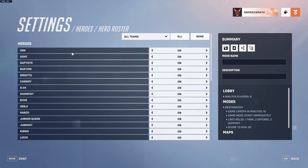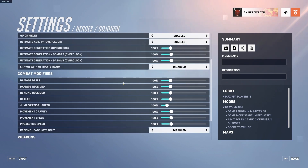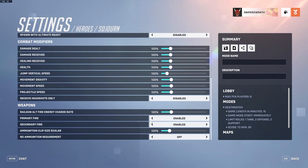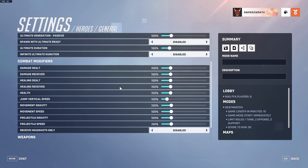Under Heroes, this is where you choose what heroes you want available. You go to hero roster, click none, and then choose the ones you want on — or just keep them all and turn off ones that you hate, like Roadhog. If you want one team to have some heroes and the other team to have others, you can specify which team. You can also go into specific characters and change their cooldown times, damage, health, whether they can shoot or punch, and their ammo. You can also do that for general to change all characters at once.